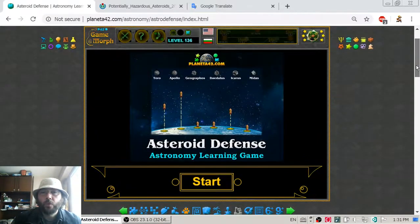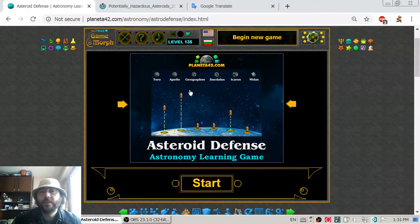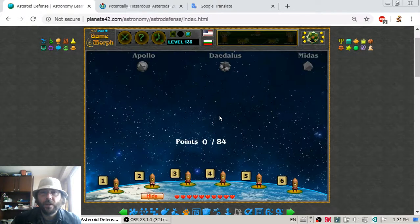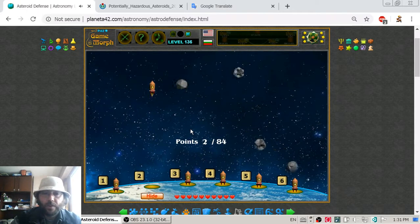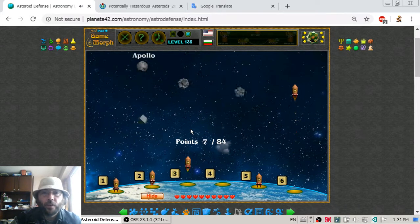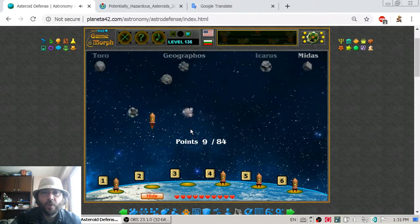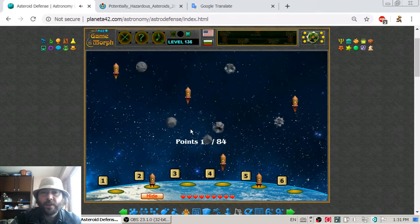What we will do today in this astronomy exercise is to defend the Earth from those six hazardous asteroids. This game is harder, so I will need to focus, but it is based on the NORAD game where we launch rockets to defend Earth from dangerous flying objects.